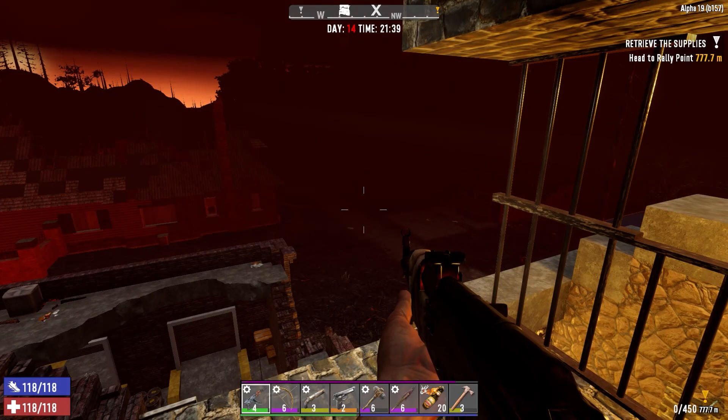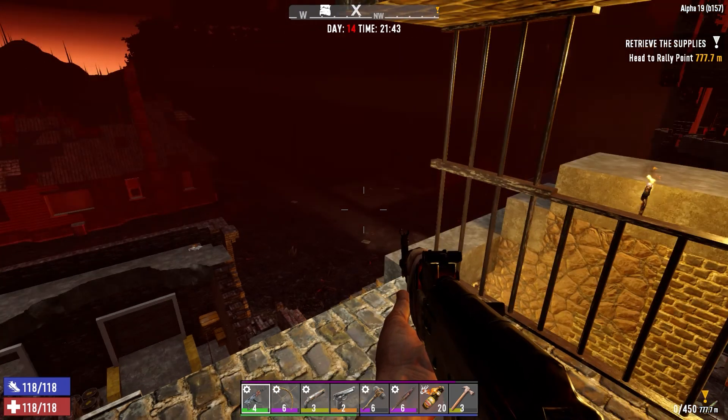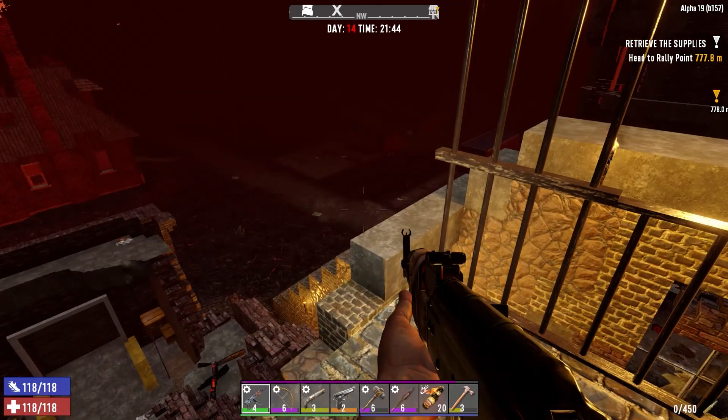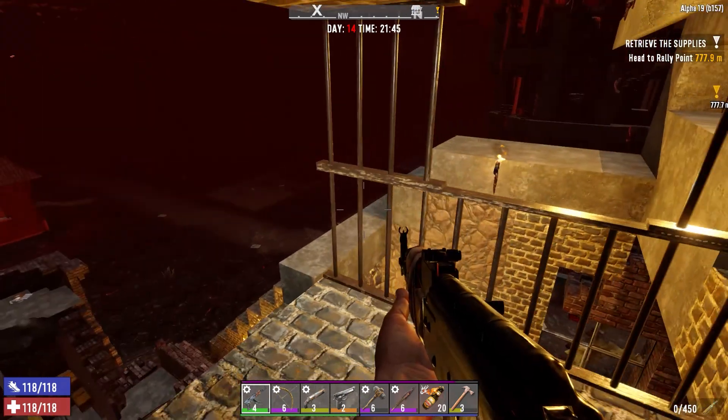Welcome to Skinwalker Ranch Gaming, this is your friendly skinwalker, and this is Seven Days to Die — my favorite game. This is Alpha 19, we are at horde night day 14, and I'm about to test out a horde base that I've been working on in Alpha 18 to see how well it holds up in the Alpha 19 version of the game.